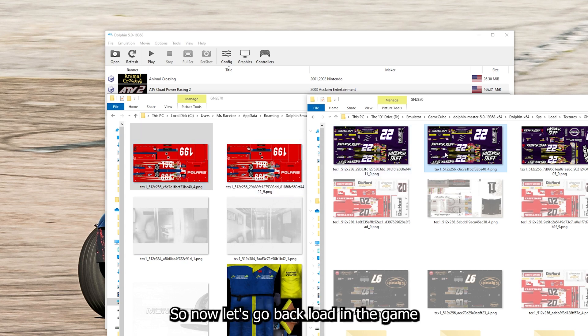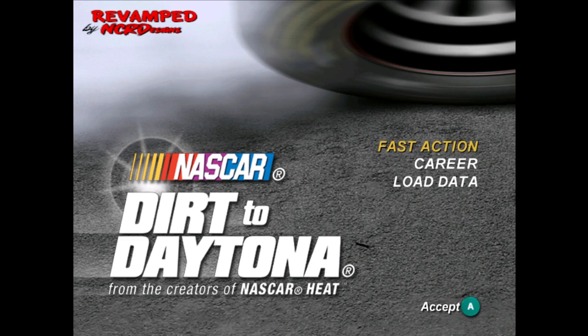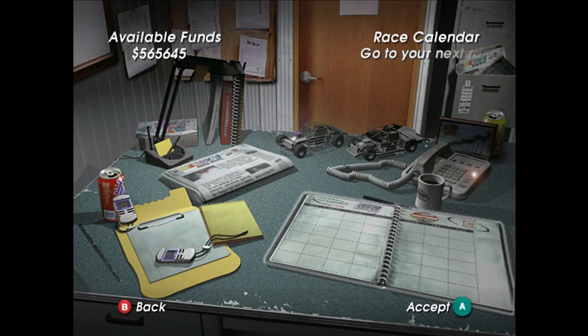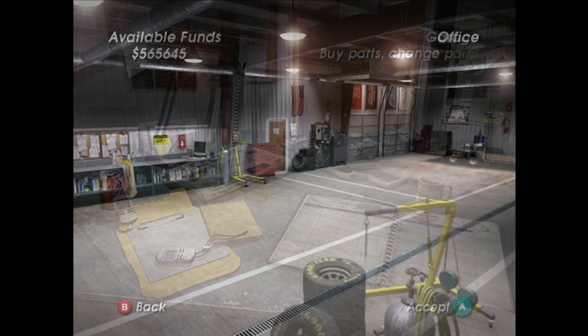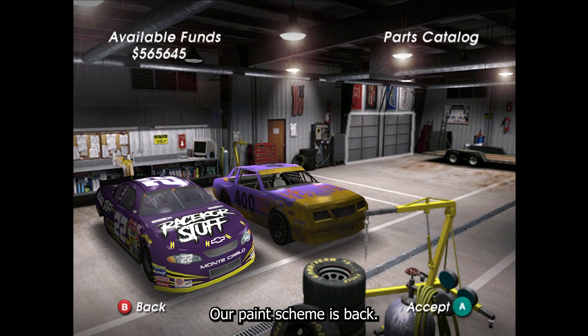Now let's go back, load in the game, and see if it worked. We'll head to the garage — and there you have it, our paint scheme is back.